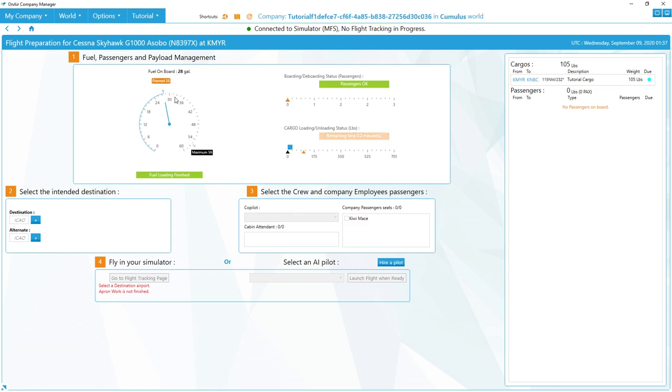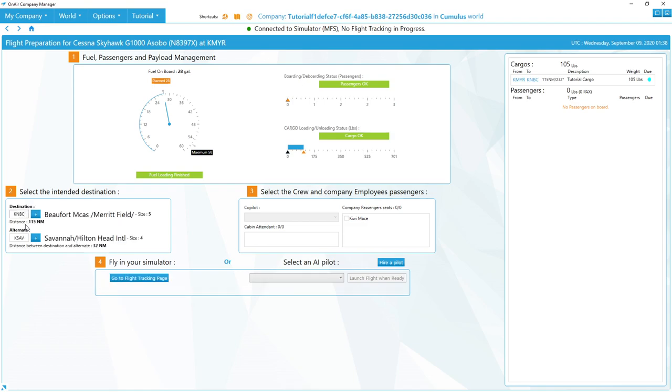Here in the flight preparation screen, you can see the cargo is loading up. For a small aircraft it won't take long — it will turn green very soon. On bigger aircraft it takes quite a long time to load cargo and passengers, and that's where unlocking the skill tree comes into play. Unlock skills to help load things faster. Fuel loading has finished, cargo's all good. Now I put in my destination — KNBC — and it automatically gives you your alternate airport. You don't need to worry about that too much now, but for future flights with bad weather and AI pilots it's important. Everything's in the green; I'm ready to go to the flight tracking page.